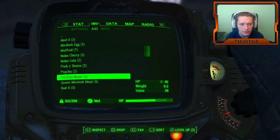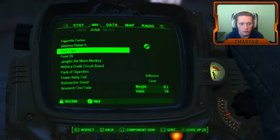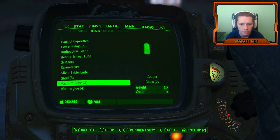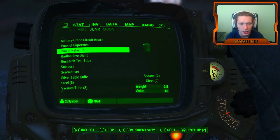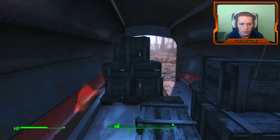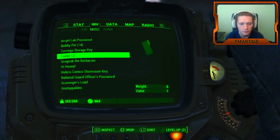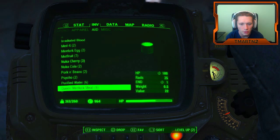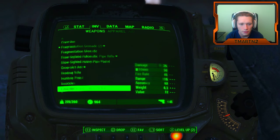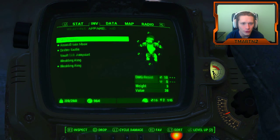We're going to have to get rid of some stuff here, dude. This sucks. I don't know what we should get rid of — I guess stuff that has a lot of weight. Power Relay Coil? Are we going to need these? We're still too heavy — 263 out of 260. Tin mill pistol, we'll get rid of that. 17 Molotov Cocktails, dude, we should probably use some of those sometime. We're at 259 out of 260.